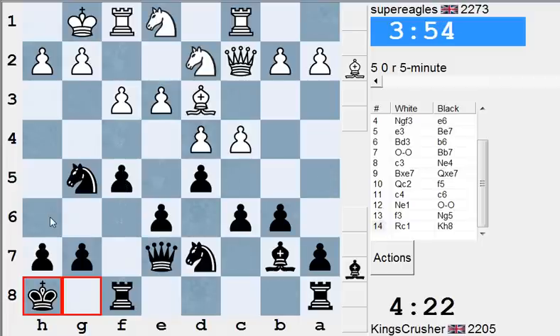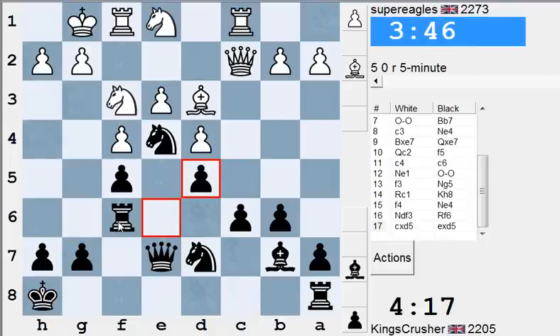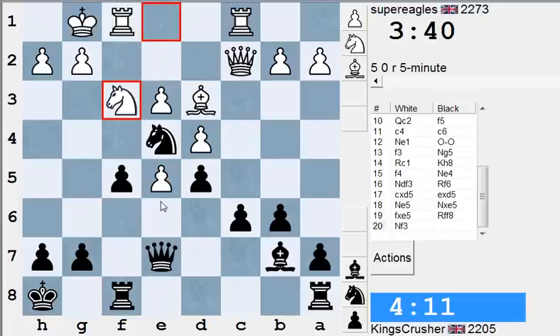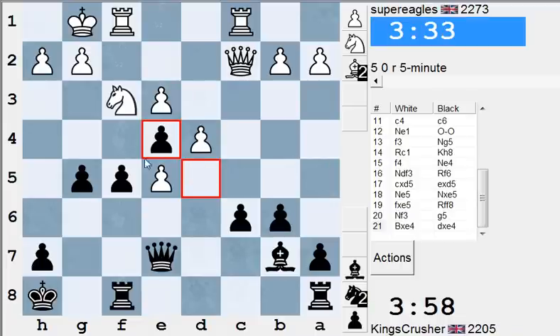So Rh6 — h6 looks crude enough. So Rh6. I don't want a c-file infiltration, putting pressure on that c6 though. It's not ideal. The knight could be annoying to him. If I get in g5 here, or g4, that might not be crazy because it gives me Qg5 — might not be entirely without merit. I'll take with this pawn just to stop. I want these pawns to be together.